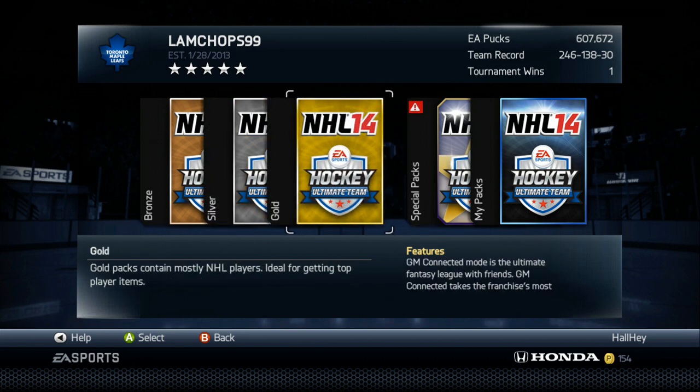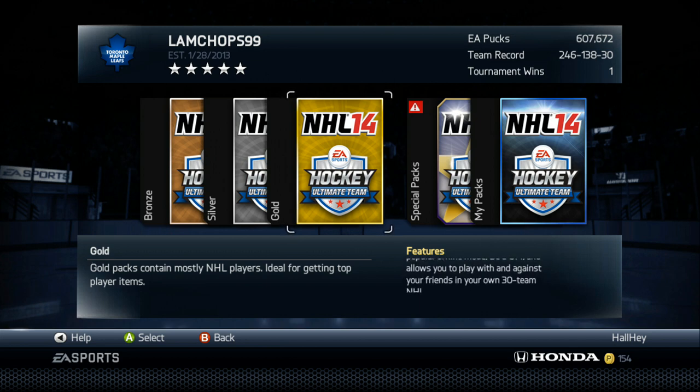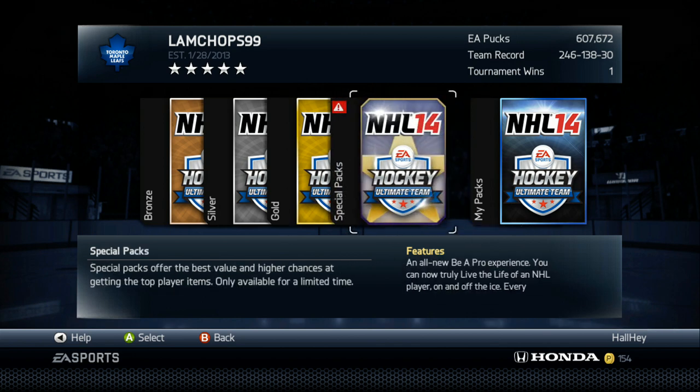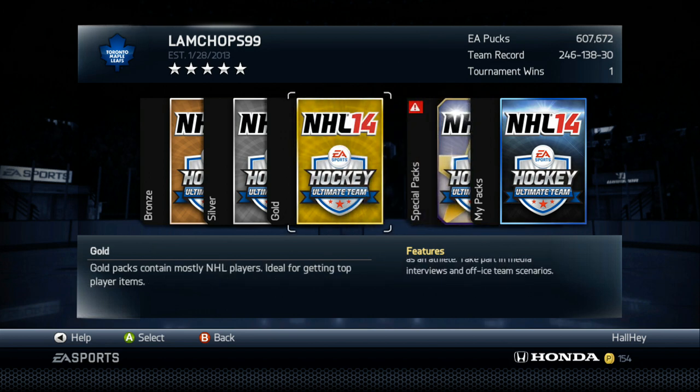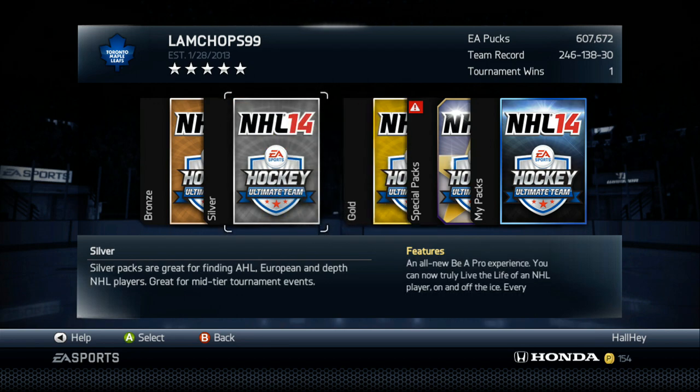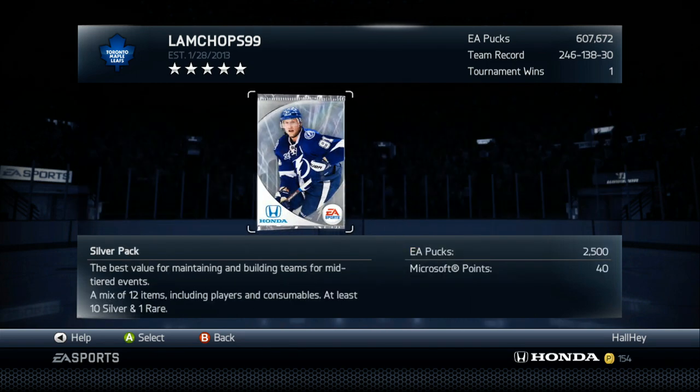Silver packs are definitely the best way. Gold packs are good, but the problem with gold packs is the contracts, and usually the players are only worth the quick sell value, which is a big problem. Especially these special packs that EA releases — it's really tough to actually make your money back from gold packs just because you can't really resell anything from those packs. Everybody is hunting for silver items especially.